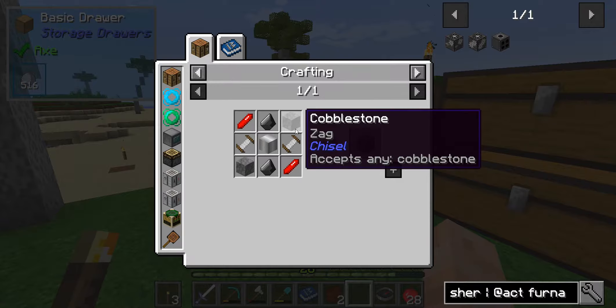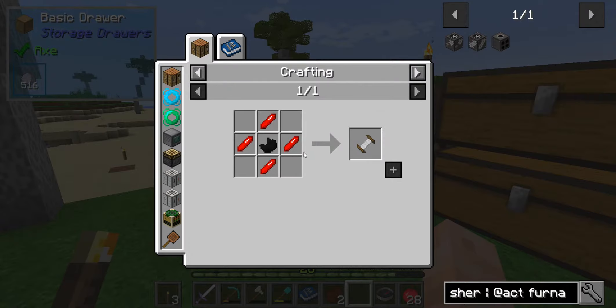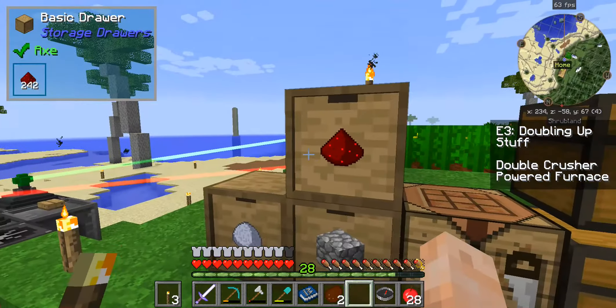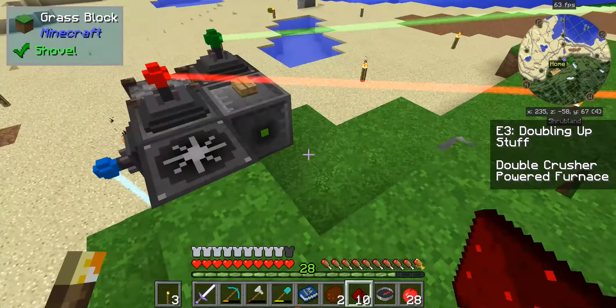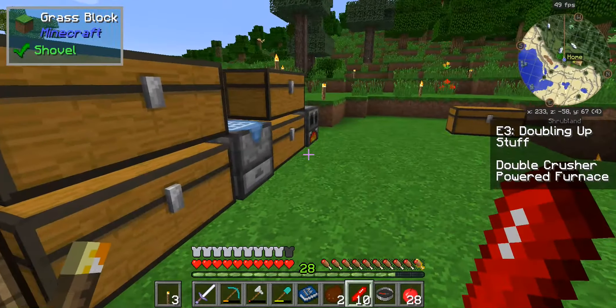So to make a crusher, we need cobble, flint, and Rustonia. We need 10 Rustonias to start. Let's throw these down there, hit that button, and have them jump back to me. Perfect. I know I've got flint somewhere - just got to find it. There it is. To make this we need this recipe - getting a little bit of lag this morning for some reason. There's two of those. Perfect.